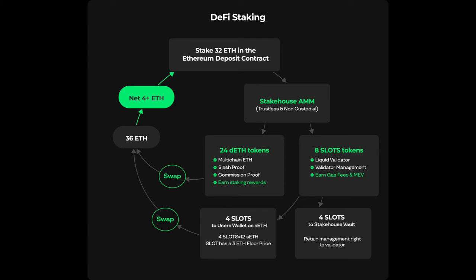Another option is a staker could swap the four slot tokens on their wallet — the 12 sETH — as well as their 24 dETH. This would net the staker 4 ETH, all while retaining management rights to the staked validator and its block production rewards.